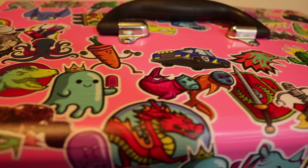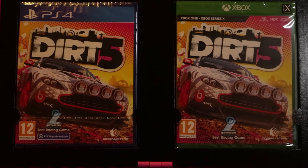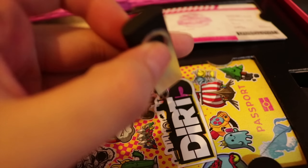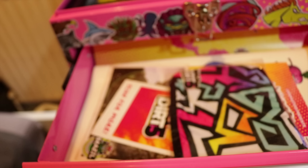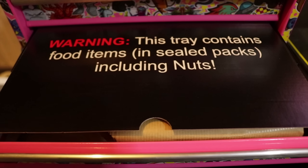Once you open it up fully, I'm greeted with two copies of Dirt 5 — one for PlayStation 4 and one for Xbox One. Under a letter inside I also have a t-shirt, a little USB stick, some Beats by Dre wireless earphones, a mask, and then underneath all of that there's a ton of stickers that I've been sent.